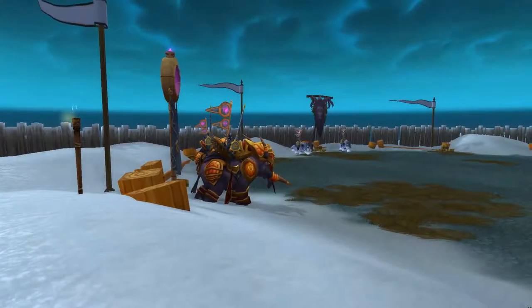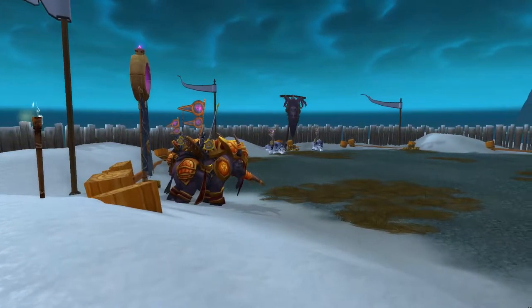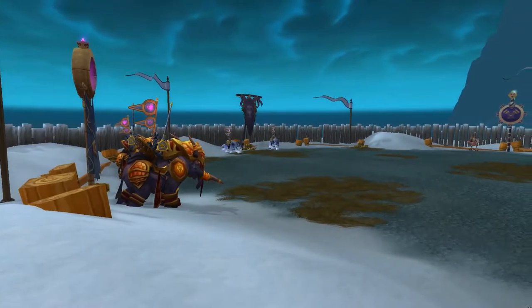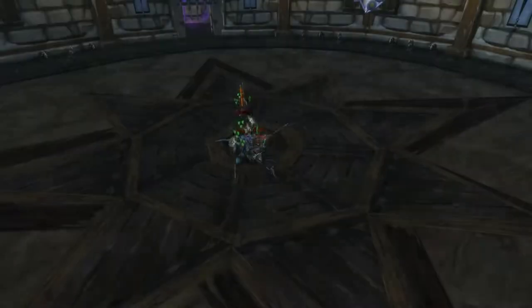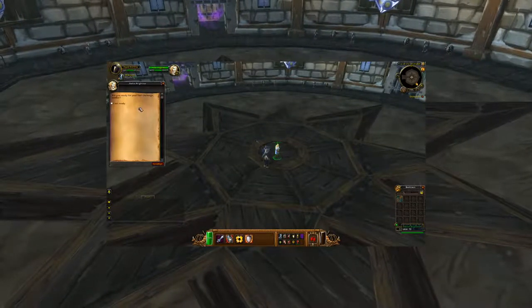Just as we are placed into the arena to represent our faction, so too have heroes and champions from the opposing faction come to prove their worthiness. While this is a friendly test of skill and no blood is supposed to be shed, that won't stop tensions from flaring between age-old rivals in a fight such as this. To start the first encounter, you'll need to walk up to the NPC standing in the center of the arena and talk to them.